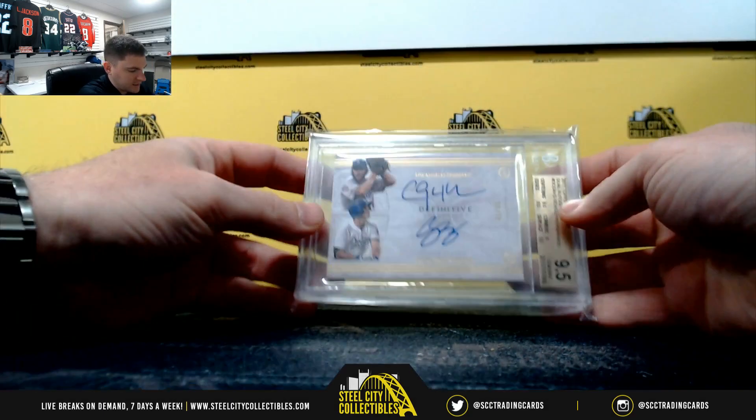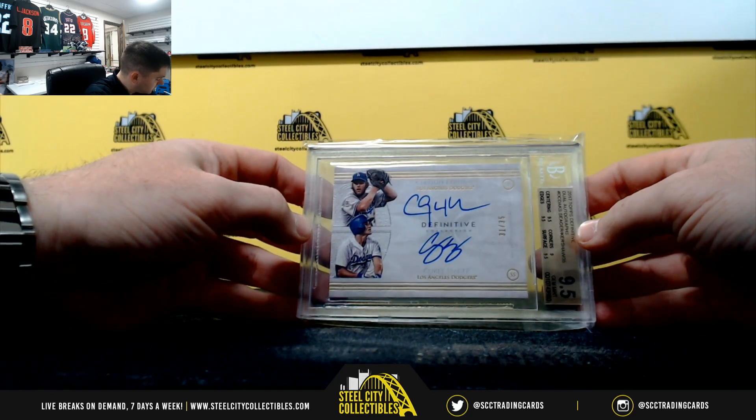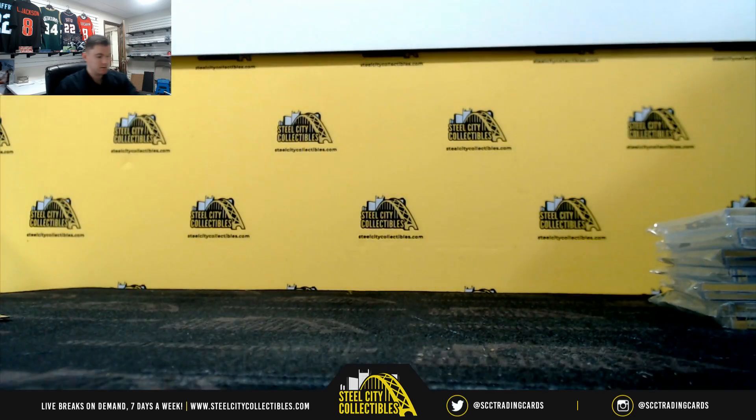The big hit: Clayton Kershaw, Corey Seager, 9.5 Gem Mint — the Dodgers Duel — it's going to J. Thank you everybody who joined. Let me get this up on YouTube.